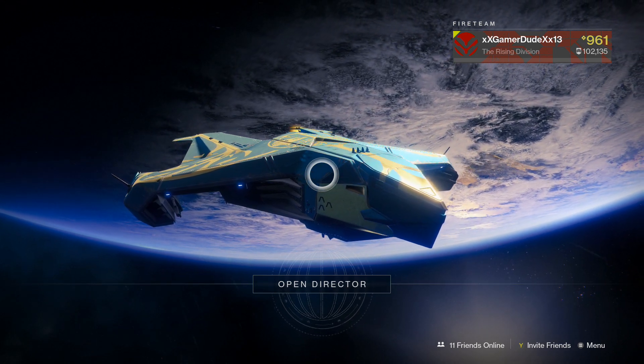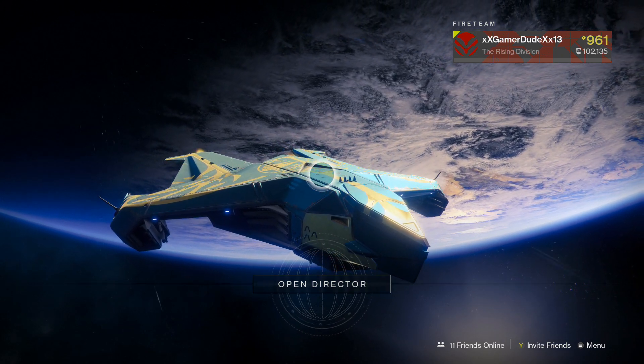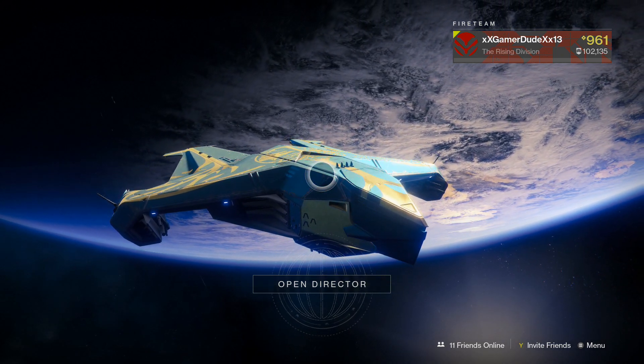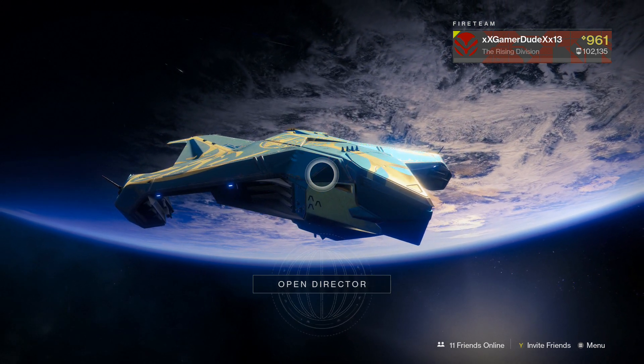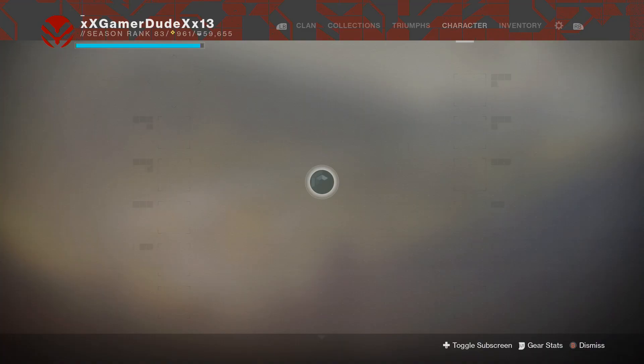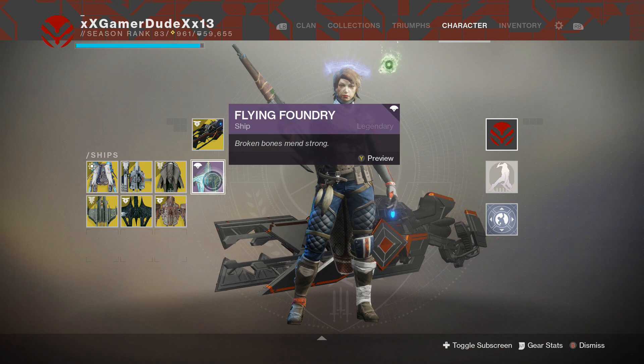Hello again, ladies and gentlemen, welcome back to Destiny 2 Shadowkeep, as we are continuing Season 8, which is Season of the Undying. The ship that you see here in orbit is an Iron Banner ship that I actually got. Here's the legendary Iron Banner ship that you may have a chance to get in Season 8, which is called Flying Foundry.